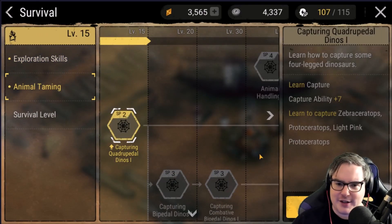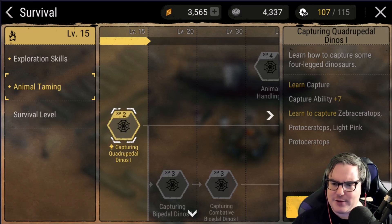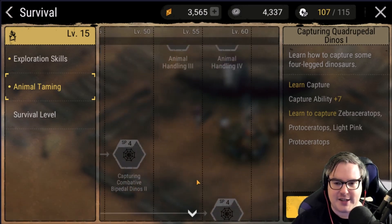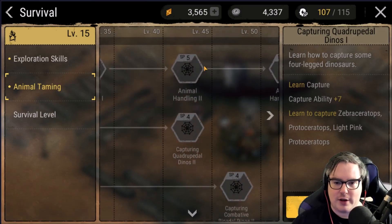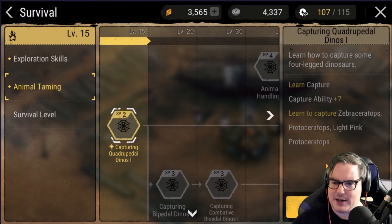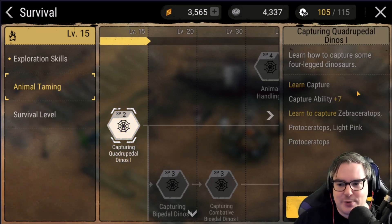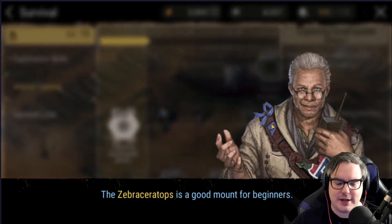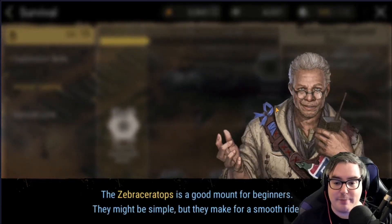Survival should be your number one concern — I kind of disagree, I feel like capturing dinosaurs should be my number one priority. So we can capture quadrupedal dinos and fast bipedal ones too. We can capture Zebra Ceratops, Protoceratops, light pink Protoceratops... we definitely know which one we want. The Zebra Ceratops is a good mount — hype for that!